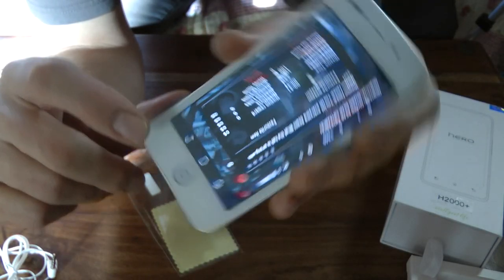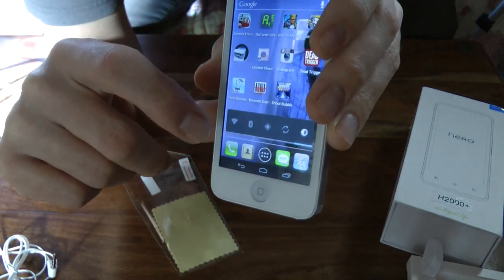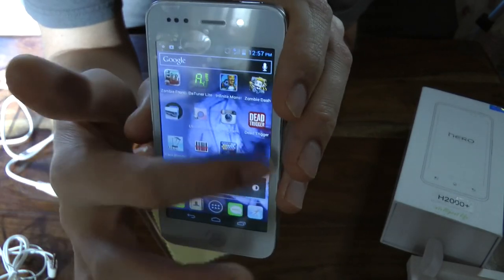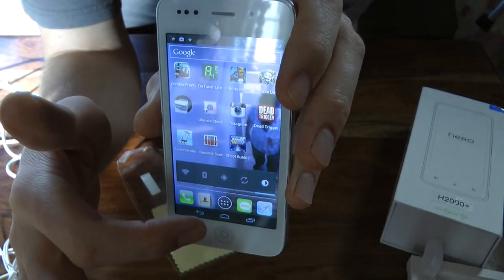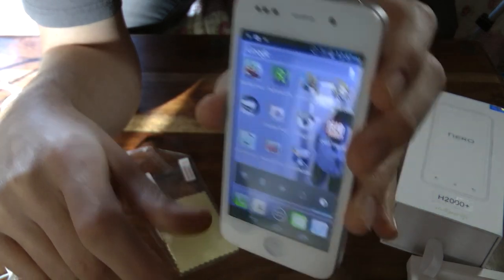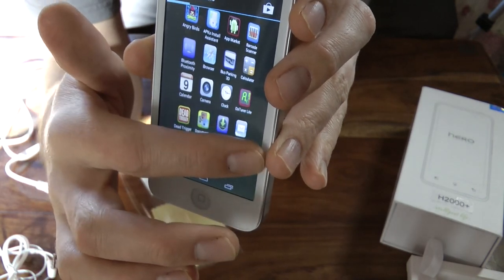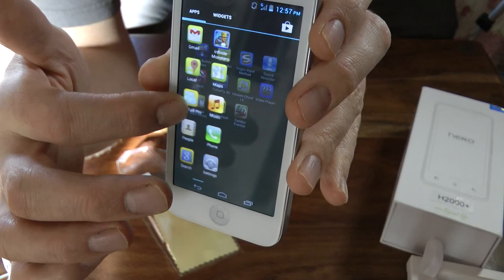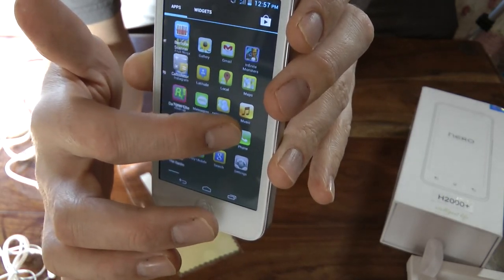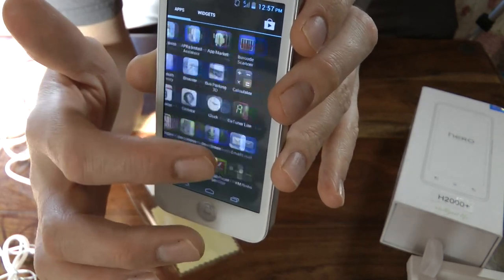I don't really know what else to show you — mobile phones are quite personal things. So let's quit that and go back. It scrolls from page to page like every other mobile phone. Let's go into the contacts. You can see it's got this thing here — it shows you the last place you've been and you can scroll through. It's quite a nice effect. I think that's just Android 4.04 — I believe it runs 4.04.